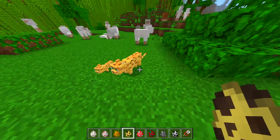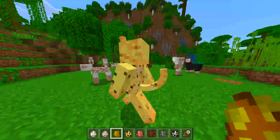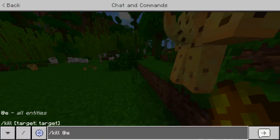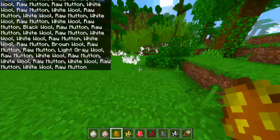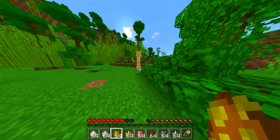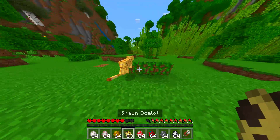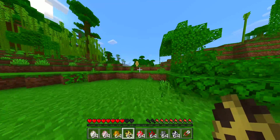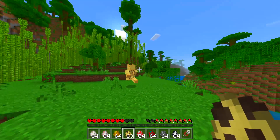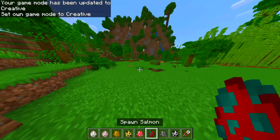Next one we have an ocelot — the normal ocelot, we all know what that does. Then we got this one — it's got a tail as well. Is it as fast though? Going into survival, they usually get scared. There we go — this one's running away, so if I go up to it, it runs away. That is awesome!